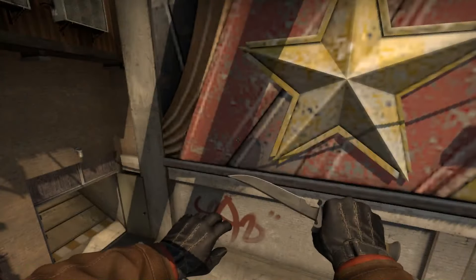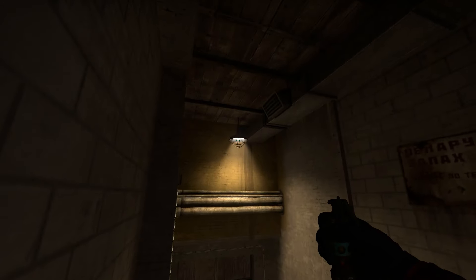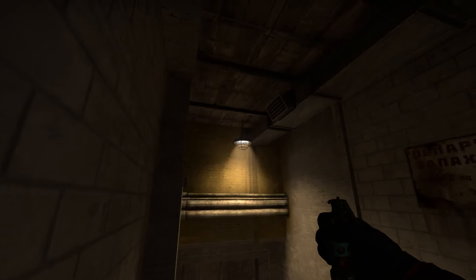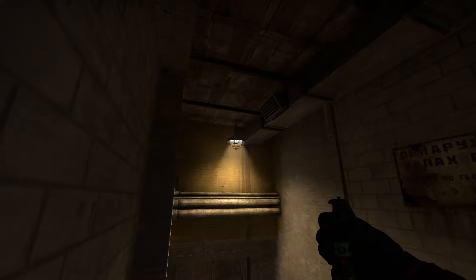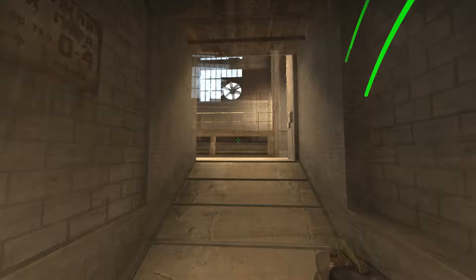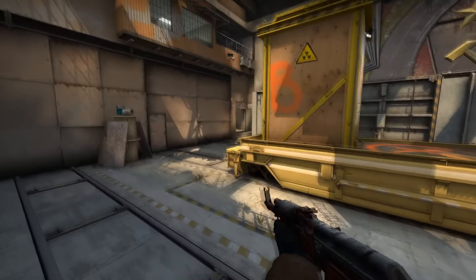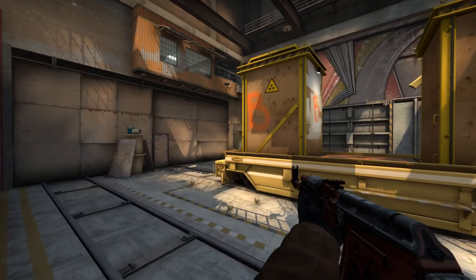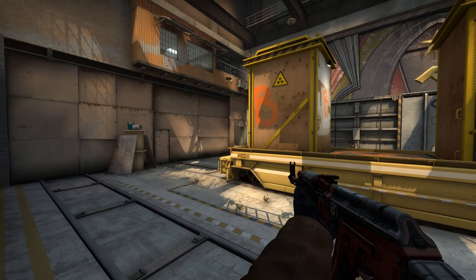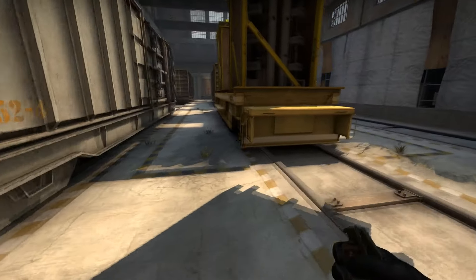With these deep smokes, you can also throw an additional flash. Sitting on the ledge in the back, aim at this lamp around where the upper part blocks the light, then right-click throw. They can see it coming and potentially dodge it, but it's a little difficult. More importantly, it'll blind people in this angle since it bounces up slightly right before it pops.